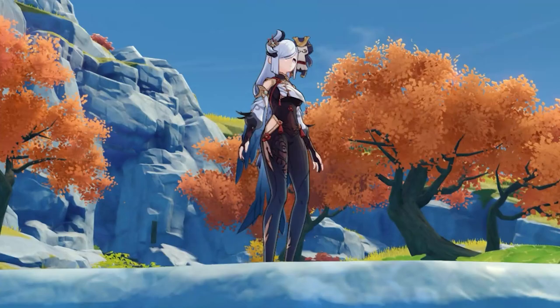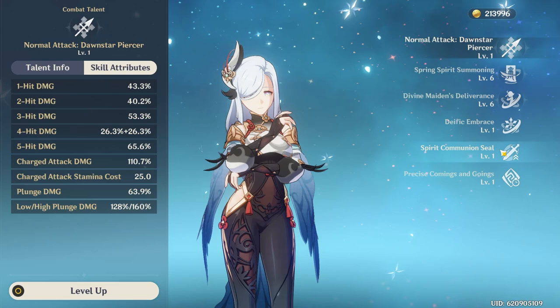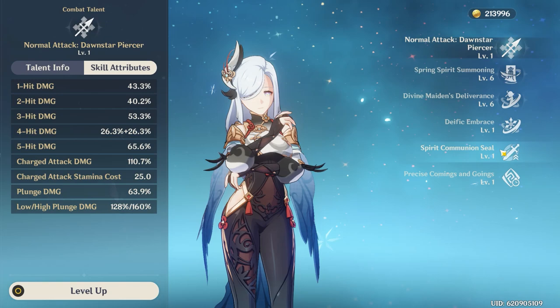Shenhe's normal, charged, and plunging attacks aren't anything special, but she is a support unit so that shouldn't really be a surprise. Beyond that, you don't really want her to take up too much field time at all because her damage boosts only last for so long, so your best bet is to quick-swap her and then rotate your team so they can all make use of her Icy Quills buff. You might be wondering: what the heck is an Icy Quills buff?